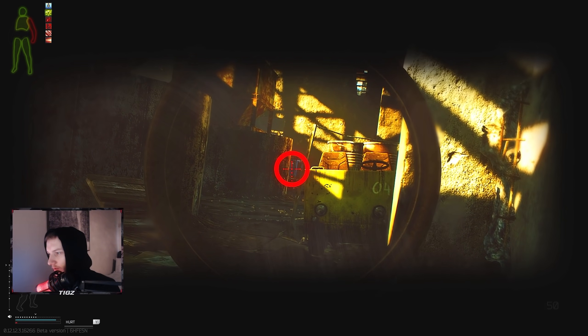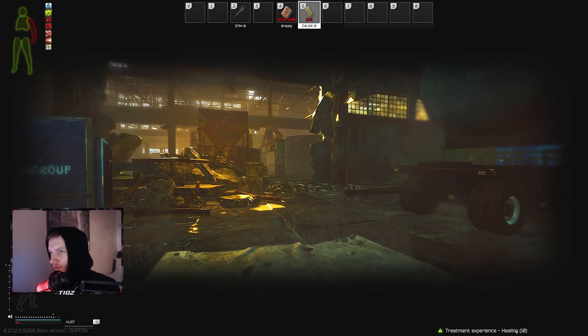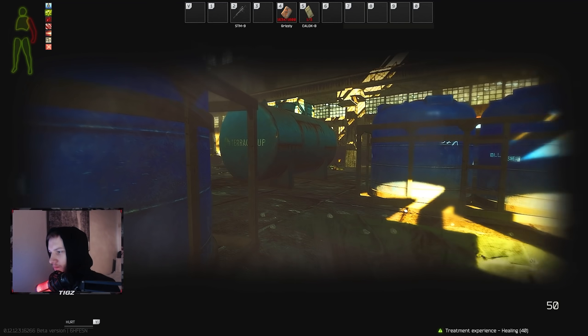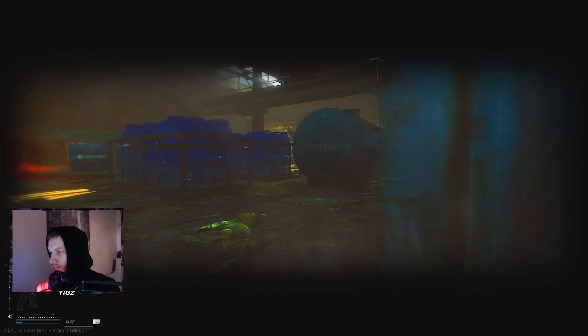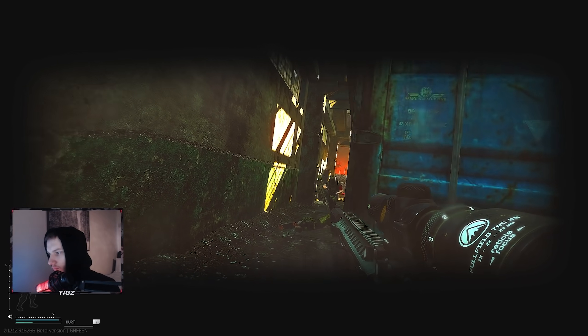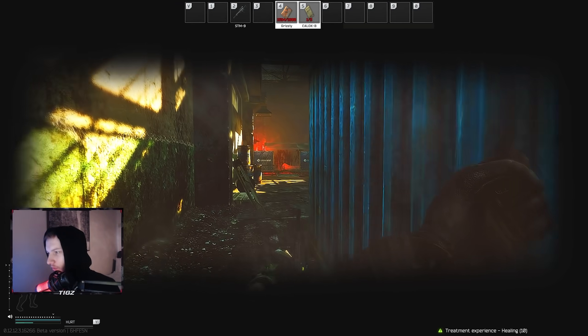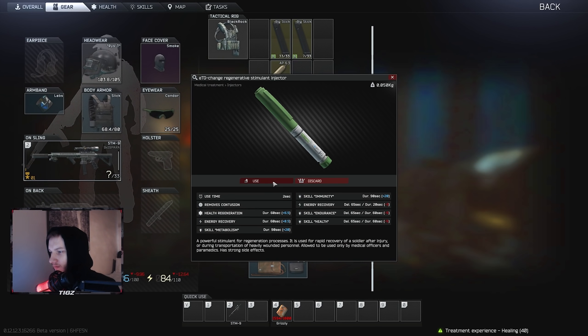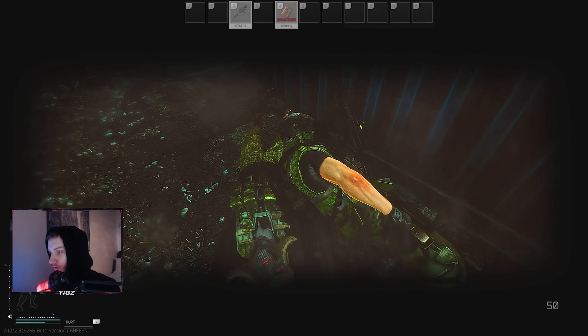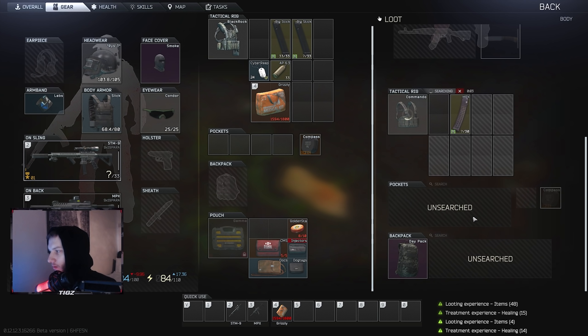This guy is using leg meta, which is really strong. Okay, I actually got a fight here — he's messing me up. AP 6.3 is strong though. That guy was pretty good, he actually did some damage, but AP 6.3 had no problem dropping him. Leg meta is so strong right now.